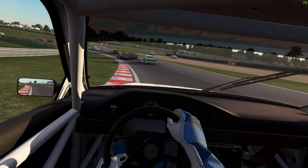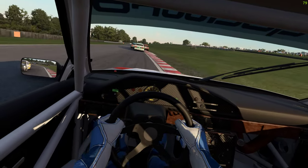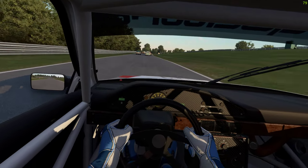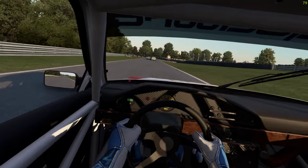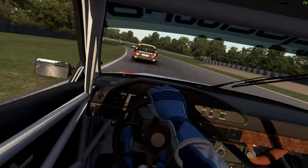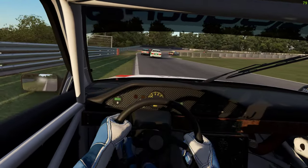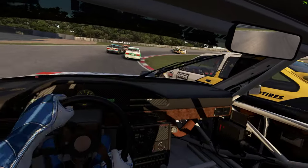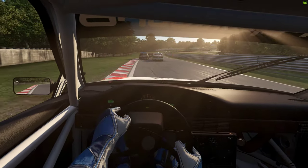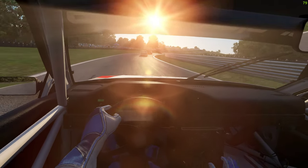We're running AI, two cars lose it down the hill. We're using their custom AI packs and custom skin liveries. The DTMs always make for close racing — you can get a bit physical with them, and that Sierra's quick in a straight line.